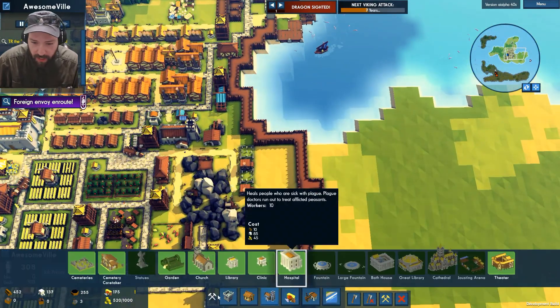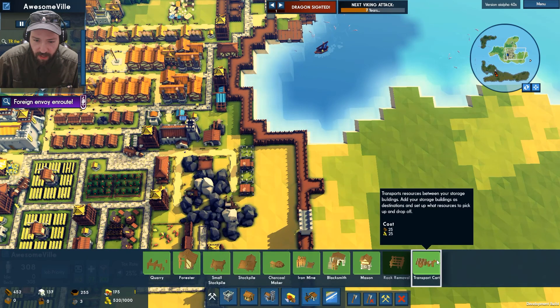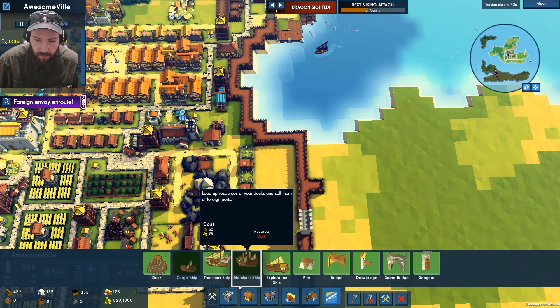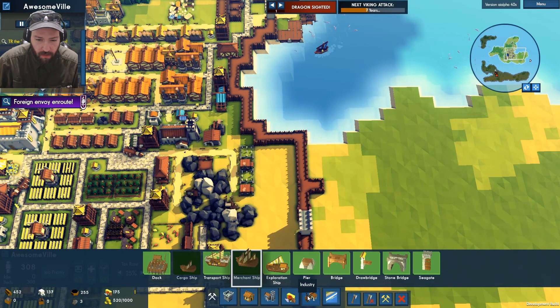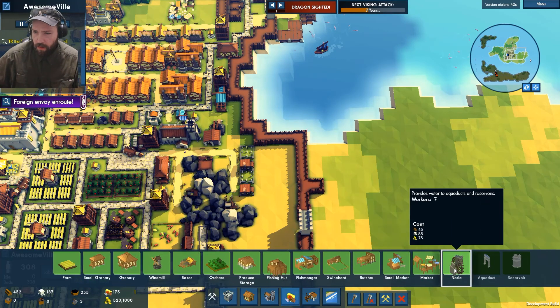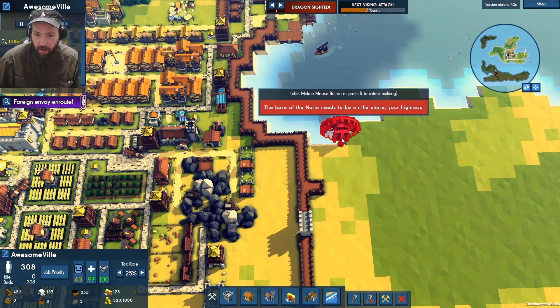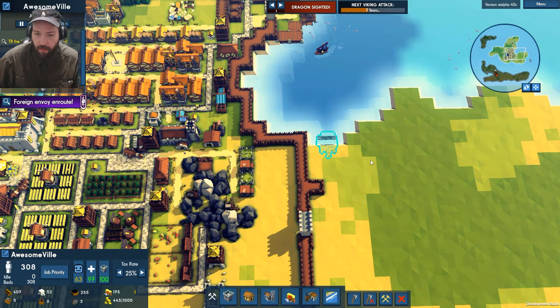Well, I believe we need to build something from the industry — provides water, aqueduct, and reservoir. Yes, this is what we are looking for. There we go.